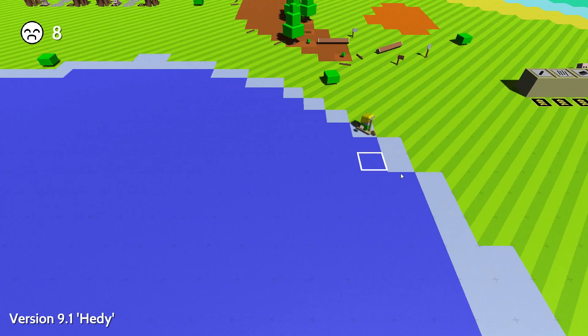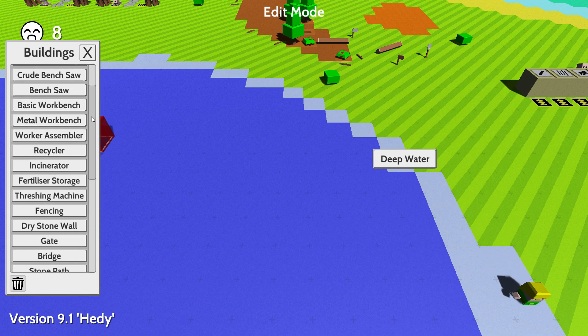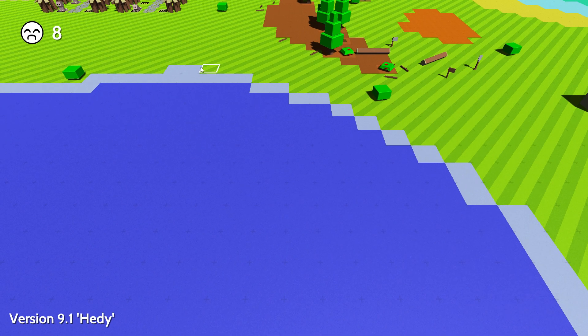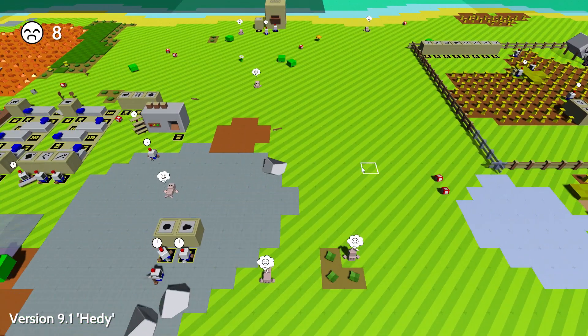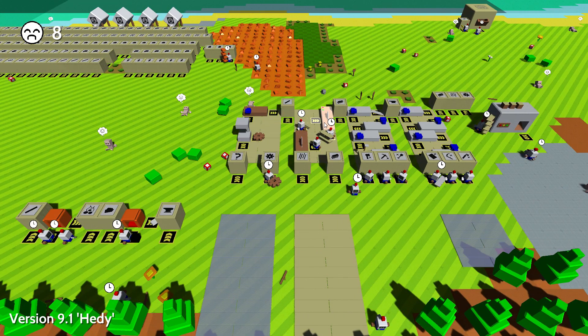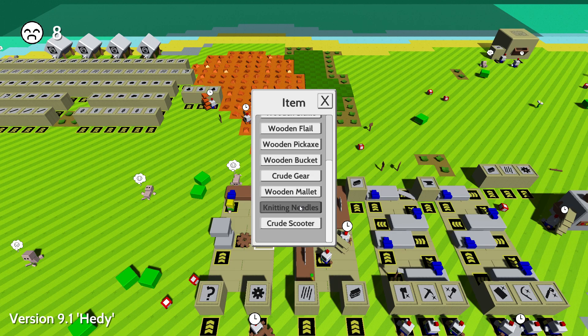We can make beacons now - that has actually been in our game for a while and I forgot about it. Now you can actually make beacons. How do we actually make beacons? Let's go find where we make beacons. The patch notes said you can make beacons now to do stuff, but I don't think they said where you actually craft them. Let's go check out some of these things - I'm guessing it's gonna be at a workbench. We have a beacon here. Netting needles - that's a new one.